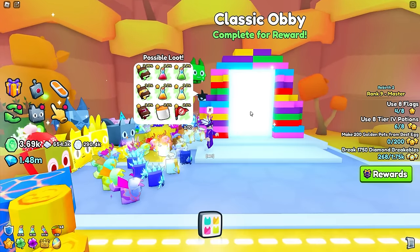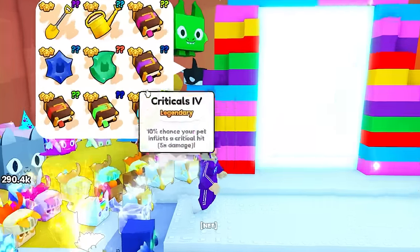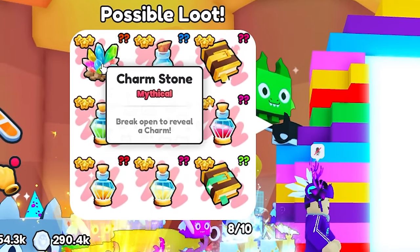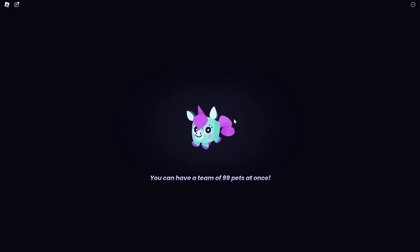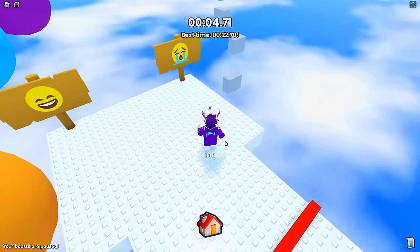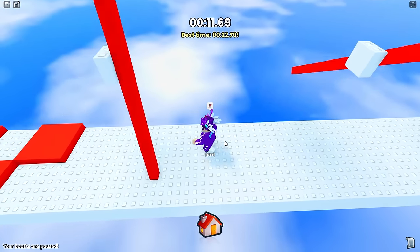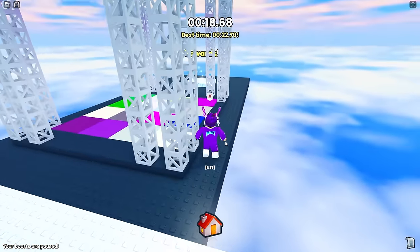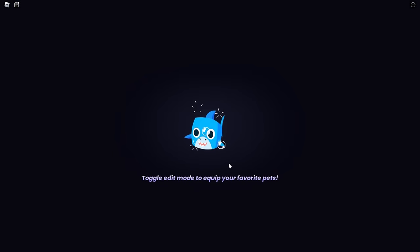You get the golden watering can from these obbies. Let's look at the possible loot — the golden watering can makes plants love gold water and grow faster, lasting one hour. In this obby you can also potentially get a charm stone. The faster you complete it I think gives a better chance. I usually fail this because of these jumps — let me try to complete it first try. We didn't get it this time, but it is pretty rare to get. If you do get it, that would be insane.